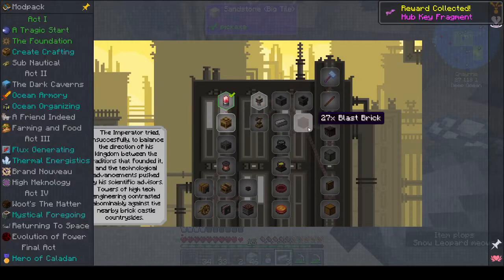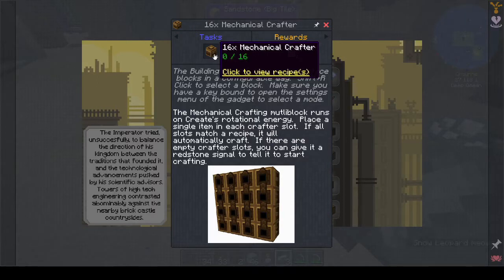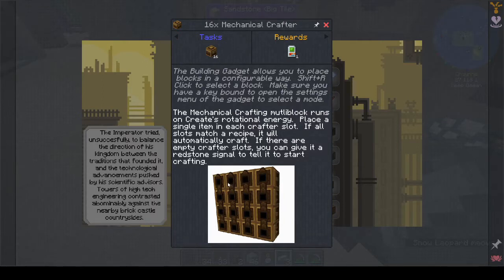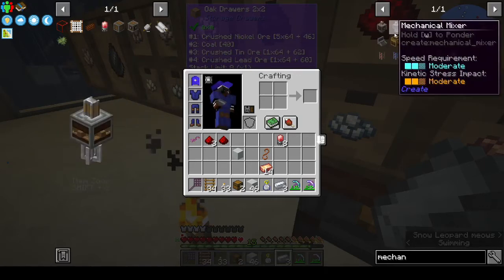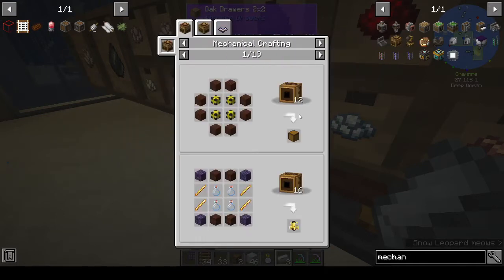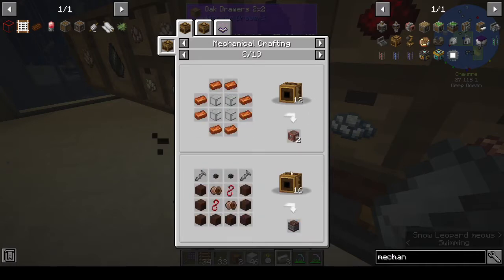We get a hub key fragment too. Now we need to make 16 mechanical crafters. Looking through the recipes, the biggest seems to be four by four, so I don't think you need anything bigger. I've seen some people make a five by five but when you look in JEI, all the recipes have a number next to them showing the size, and the largest I've seen is 16. So we need a four by four.